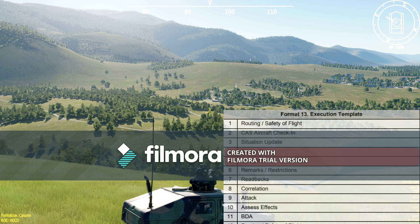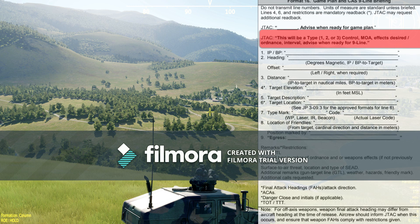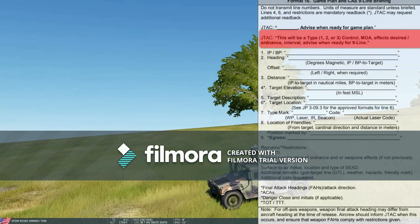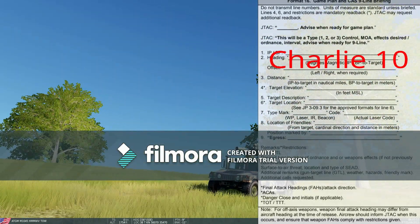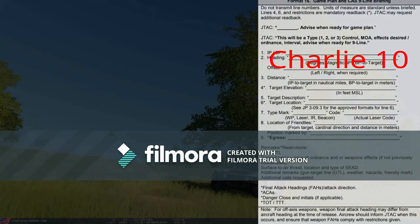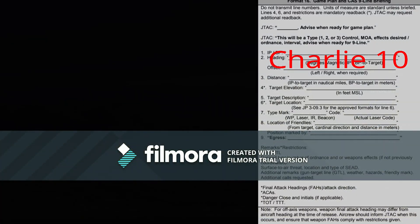Hog11, call when ready. Game plan, 9-line. Hog11 ready. This is going to be a Type 1 control, bomb on target, two by Mark 82s. Line 10: 525. Vehicle command post in the open, 3-7 Tango Golf Hotel, 3-4-3, break, 2-6-9. Targeting pod talk-on. West, 1-1000. Egress west into the overhead. Block 6-10.